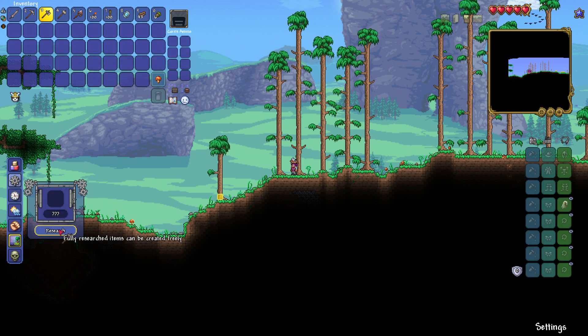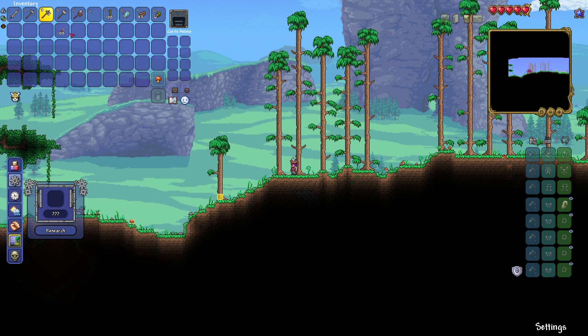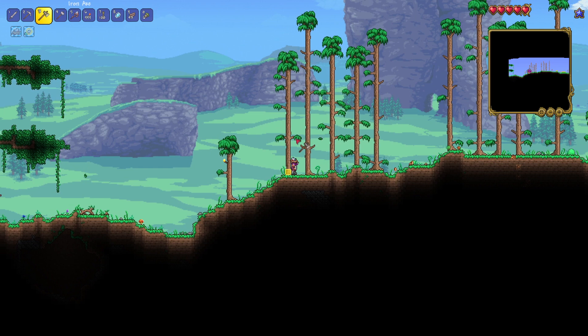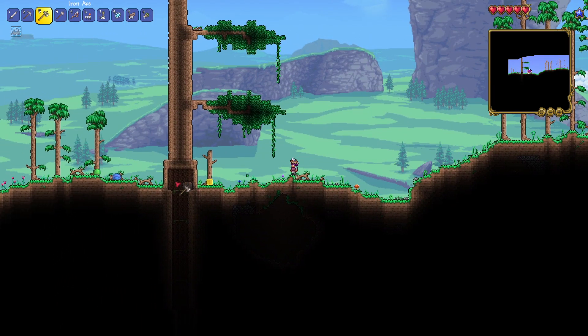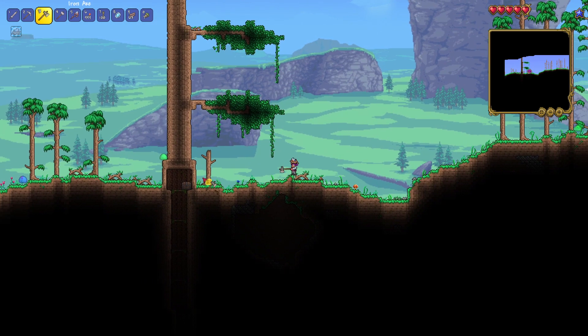There's a research center — you put an item in here. So if we put in torches... duplication! That's probably really overpowered, and I'm guessing that's only for Journey mode. Also, the trees somehow spawn differently, and we have a lot more range on our axe, which might just be a Journey mode thing as well.